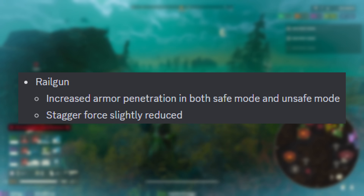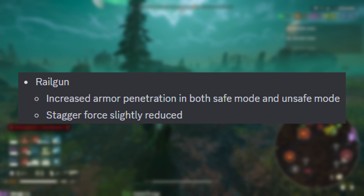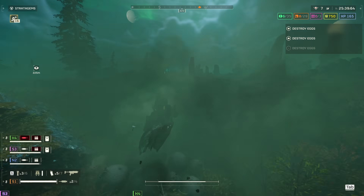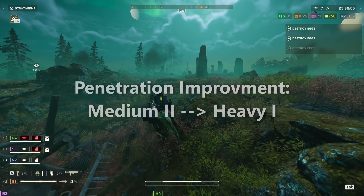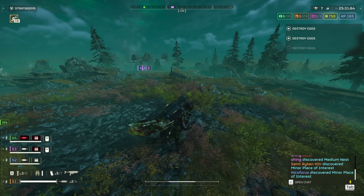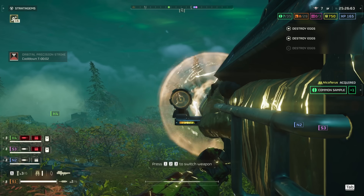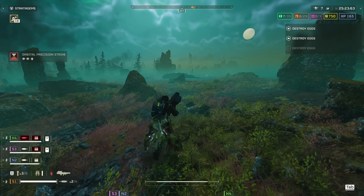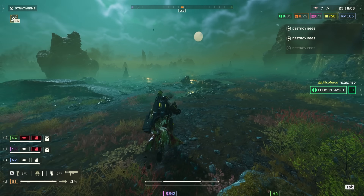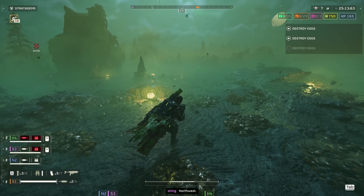The Railgun: increased armor penetration in both safe and unsafe mode, and stagger force is slightly reduced. This essentially means you can shoot Chargers in their armor in safe mode since penetration has gone up from medium 2 to heavy 1. However, because the railgun has pretty sad damage, being able to penetrate armor doesn't exactly solve its weakness of taking too long to kill things. That said, this change does mean it's much stronger against Hulks if you shoot them in the visor. In unsafe mode, this translates into needing to hold the charge for less time to get the same penetration. The reduction to stagger force feels a bit uncalled for though.